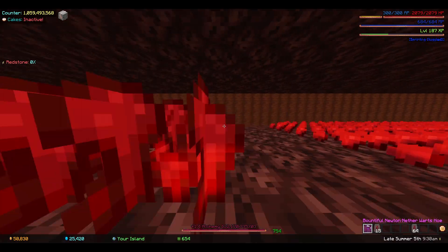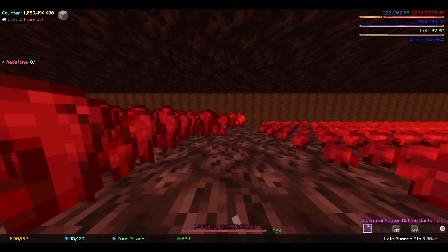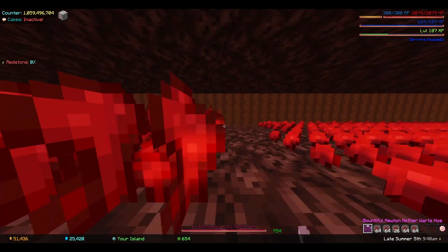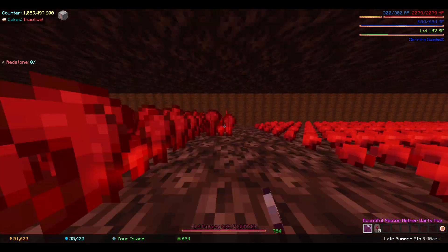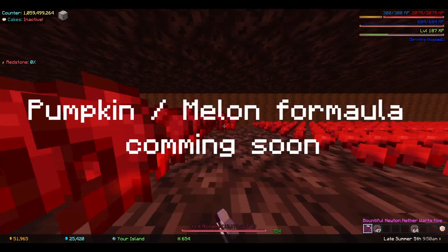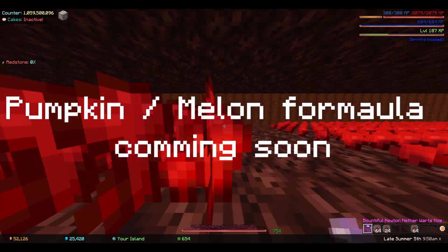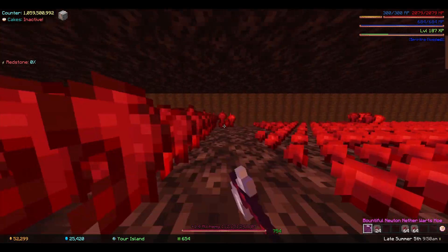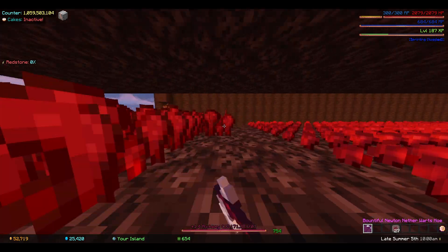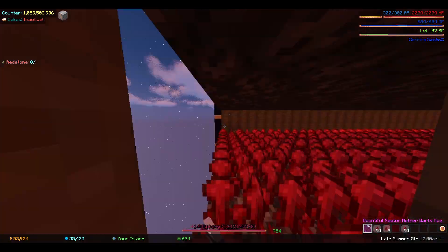This calculation doesn't currently exist for other crops like pumpkins, melons, cocoa, and all that, because those are a little bit more complicated to figure out due to RNG drops. But I will get a formula for you all that can let you calculate the rest of the crops — or if someone wants to try in the comments, please post the formula if you figure it out, and I'll make sure it's actually accurate.